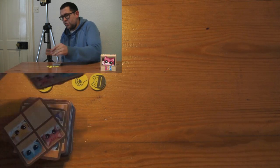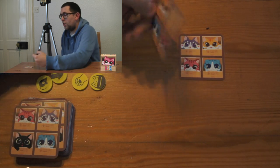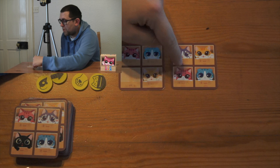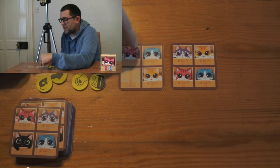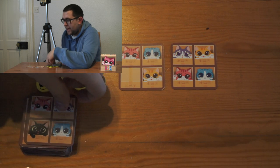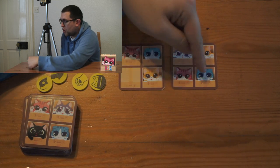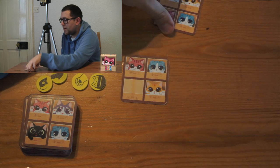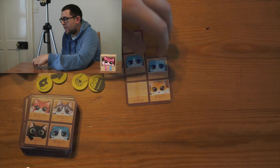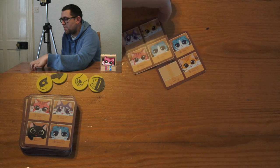In Catbox there are two types of cards and they are all double-sided. You have cards with four boxes full of cats and cards with only three boxes full of cats. There are different rules for how you play these cards. If you have a card with four boxes full of cats, you can only play this card over one box on any other played card, and you must do that.